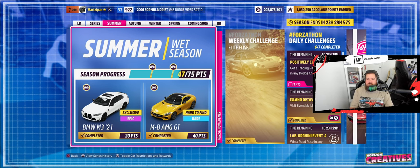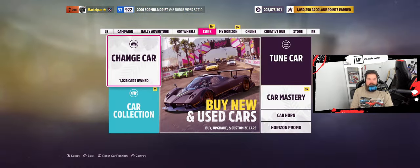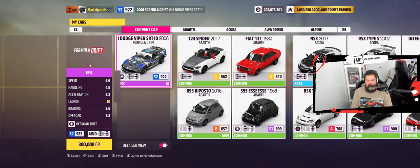Welcome back to the channel. Today's daily challenge is positively charged: get a Trading Paint skill in any Dodge Charger. A Trading Paint skill is where you just glance off of a traffic vehicle. I'm not sure if it works with another player — maybe in racing you can get that — but in free roam you just ghost out.